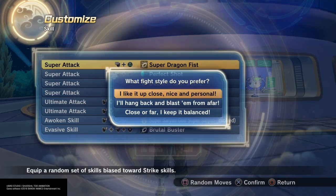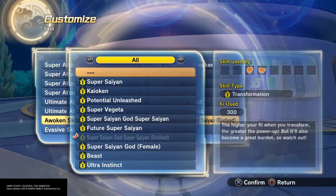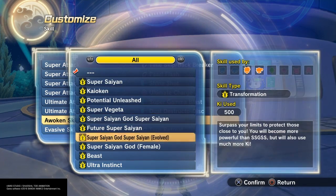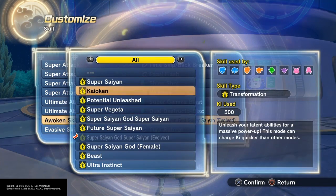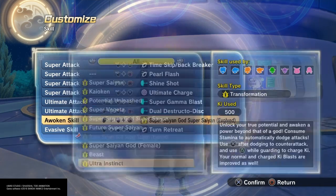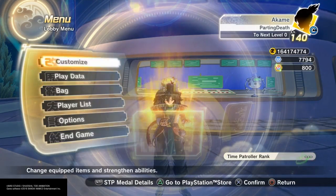Since I barely use this mechanic, they did add a randomized move set, so I'm gonna do that. I'll just hold it down and let go after a while — there should be a randomized option for the transformations too. Got Ultra Instinct. I might not even end up using that, but whatever.